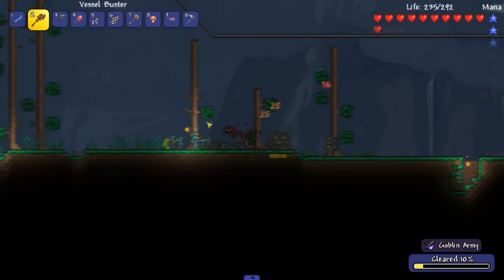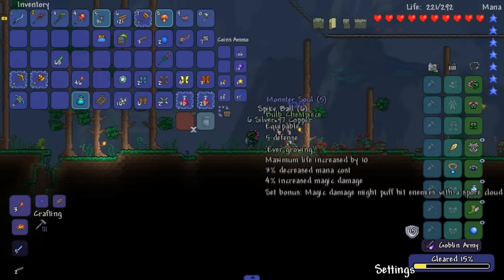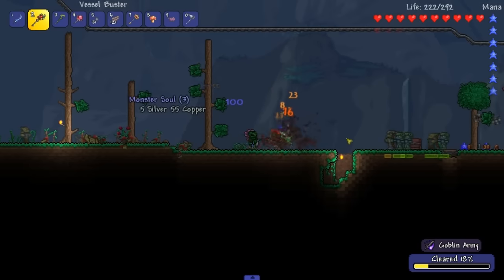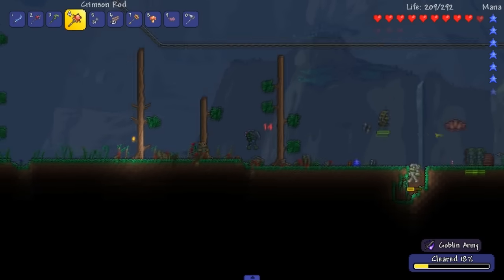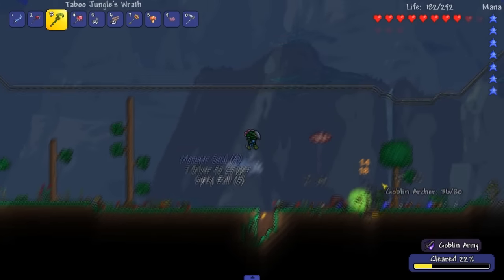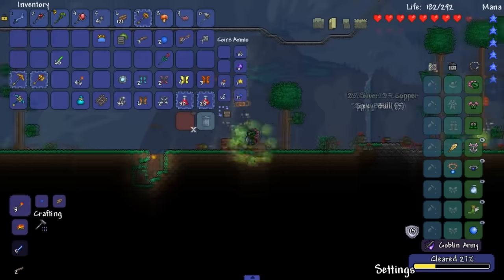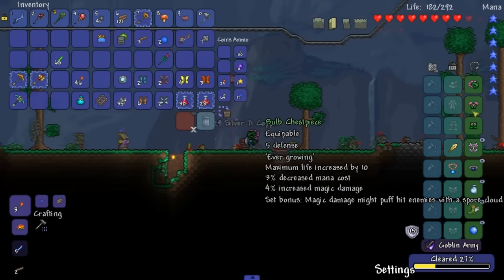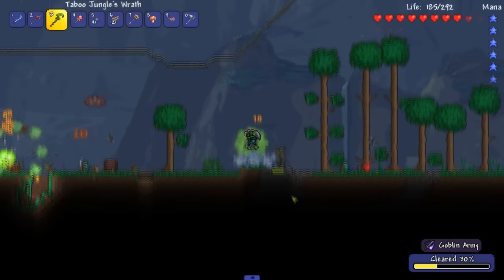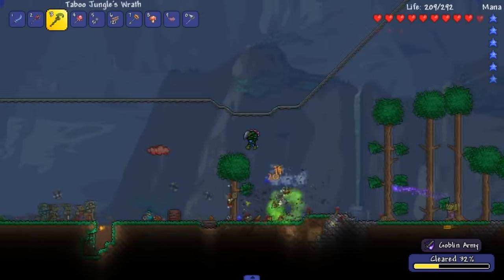We just got a little goblin invasion. I got my full bulb set right here and the bonus from it is pretty interesting - you'll see the little green clouds here and there, that's the bonus from it. It shoots out little spores and that's actually good - useful extra DPS is always good. Magic damage might puff hit enemies with a spore cloud. This should be no problem at all, it's just a goblin invasion.